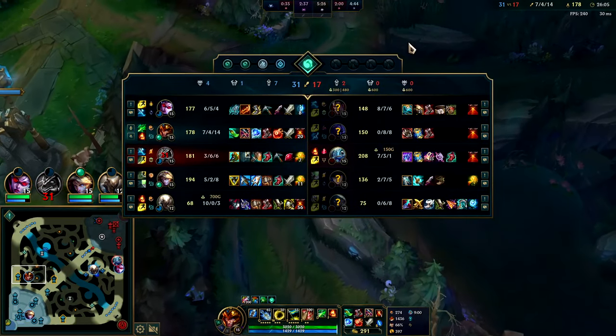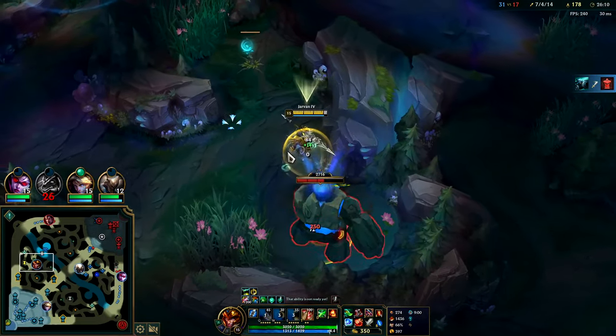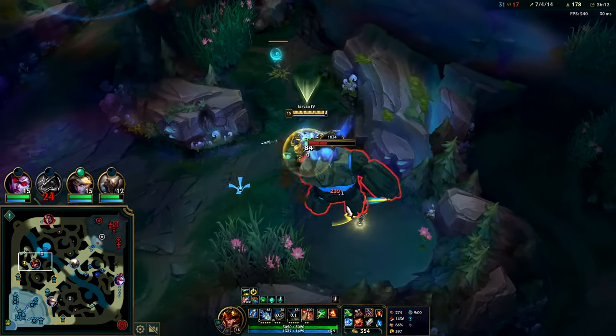We got drag soul. I would go Spirit Visage if the team were more magic damage heavy. The flag lasts for eight seconds and it's only on a 4.6-second cooldown — you can flag spam like crazy here. I also have loads of mana right now.